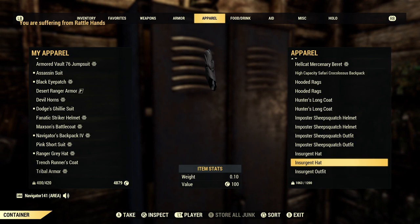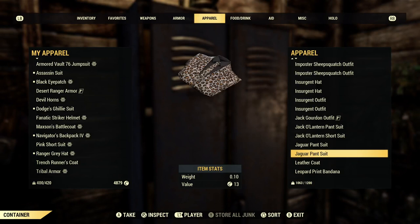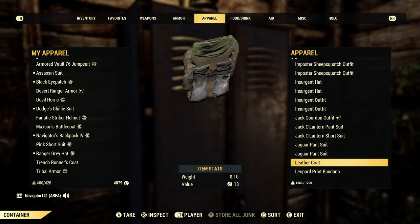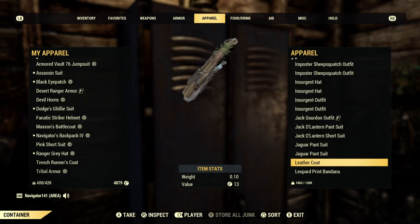Insurgent hat — I hate it, I think it looks so stupid. Insurgent outfit is pretty sweet; I just don't really like the legs, they're kind of beefy. Pantsuits — I don't care about that. I do have a leather coat though — this is a very rare item. I don't have the Traveling Leather Coat, but I don't really wear this too much. I did trade for this. Maybe I'll figure out something to do with it.